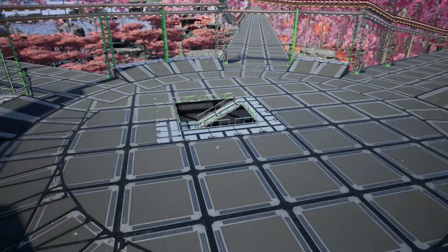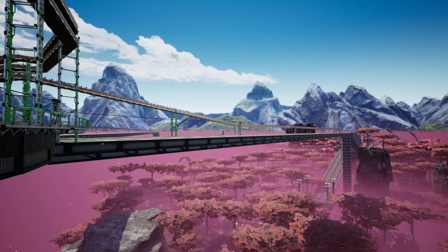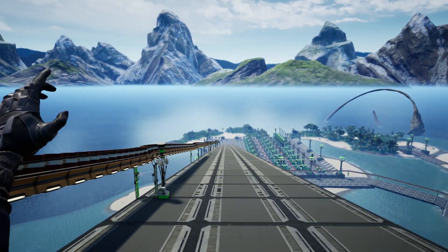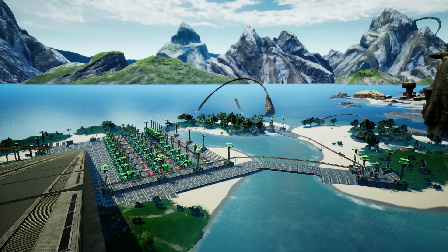From the top of the conveyor bus we have the option to travel down different paths, the first taking us to the original fuel power plant system, which you can see follows the same militaristic outpost style.